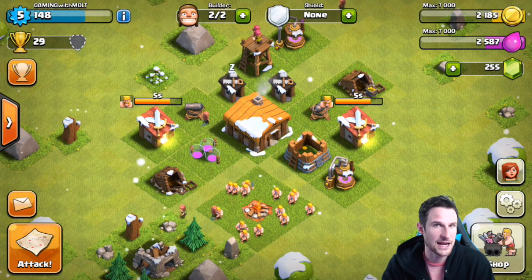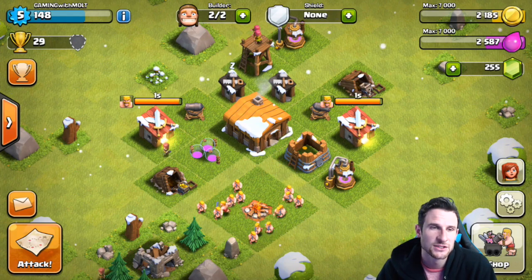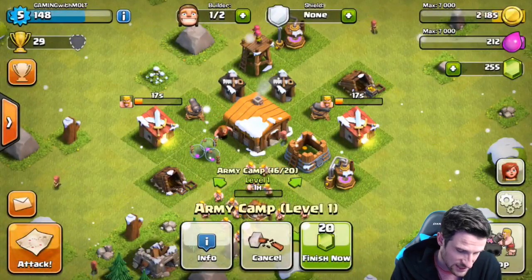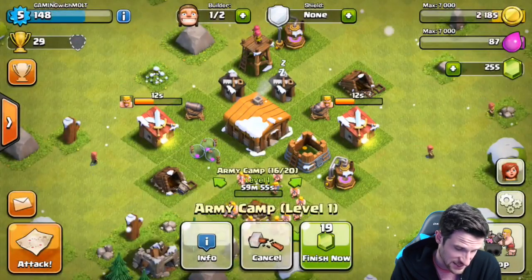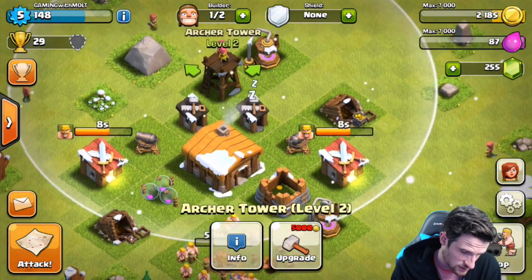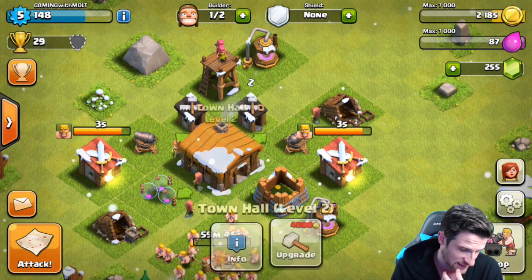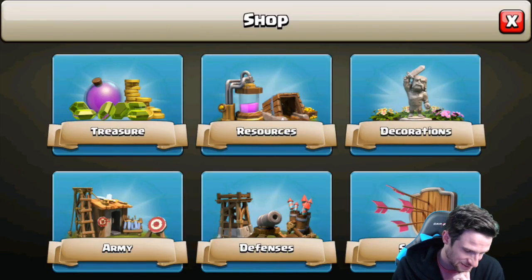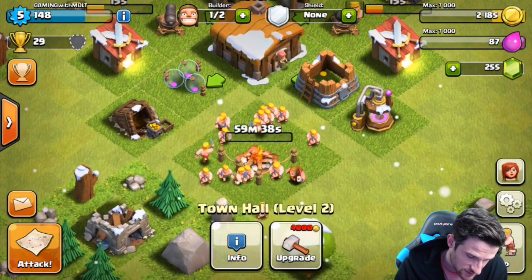We're doing things a little differently with the design — I'm just on screen with it because I'm playing on my iPhone, so it looks a little different. We're going to go ahead and upgrade this army camp so we can hold more troops. We've got 16 in there right now so we'll do one more attack at the end. Those defenses are four thousand and five thousand — the town hall is four thousand as well. We can build walls too — maybe we'll build some walls.